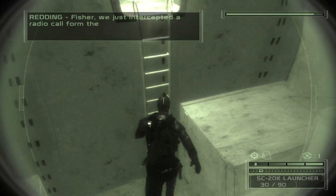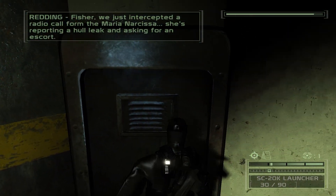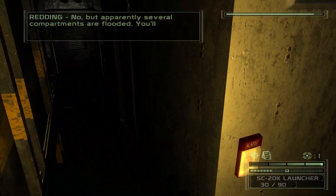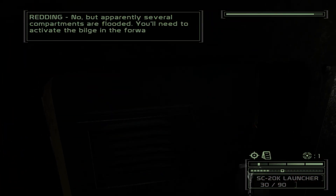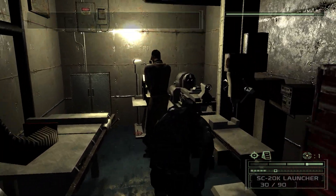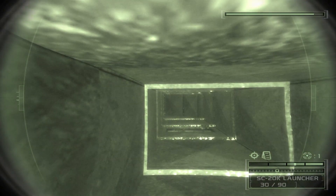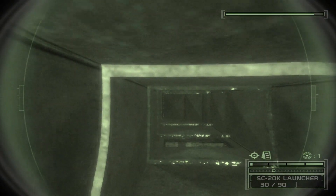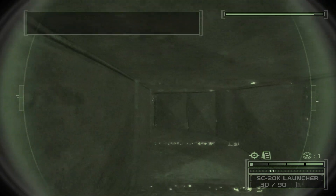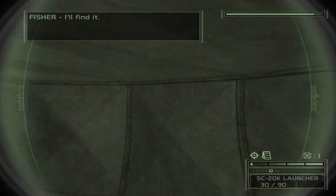Fisher, we just intercepted a radio call from the Maria Narcissa. She's reporting a hull leak and asking for an escort. The ship is sinking? No, but apparently several compartments are flooded. You'll need to activate the bilge in the forward machine room to access all the cargo holds. There should be a large pump in here that you can use to drain the forward cargo hold. I'll find it.